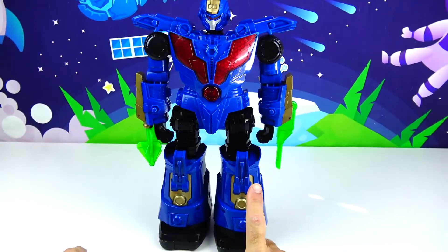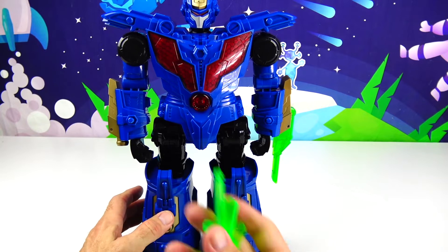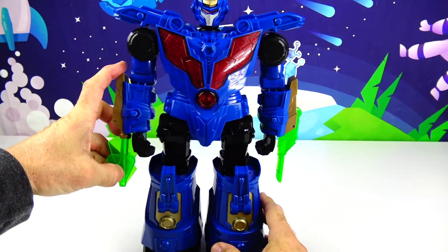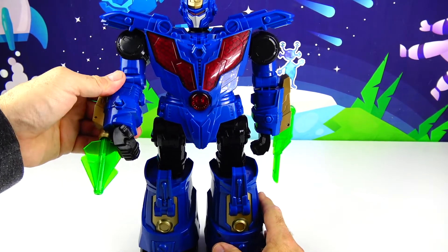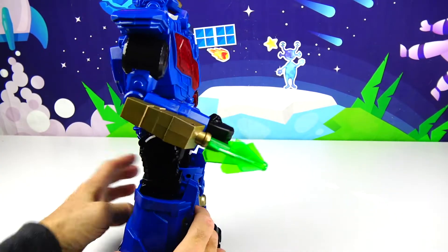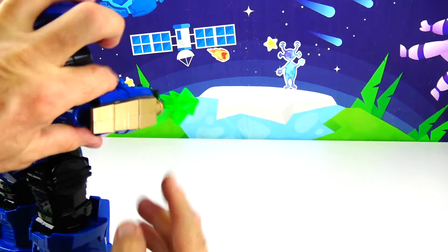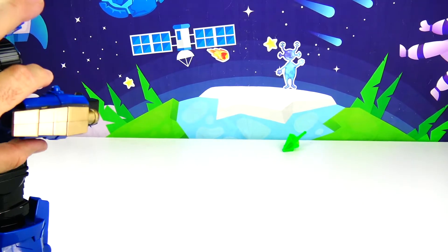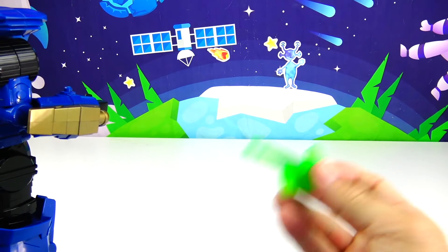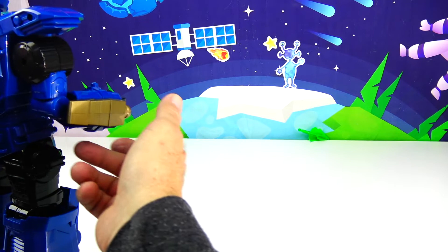Okay so that sequence was long and I think what it does is it keeps repeating. Okay so I figured out how to use the blaster projectile — this just loads right in here like this, you'll hear it click, and then his elbow will move like this. And that way you can shoot the projectile. Let's try it — it doesn't really shoot that far, that's probably because it's kind of heavy and I don't think it has much of a spring in there. Let's try it again — not bad, it gives a little bit more.